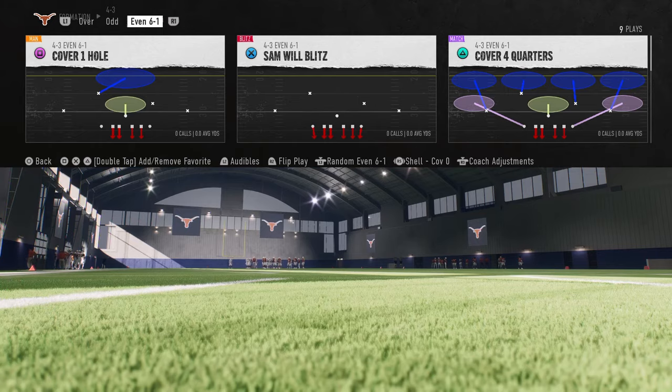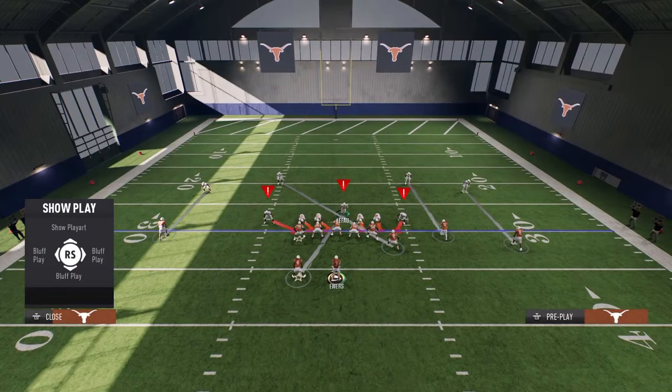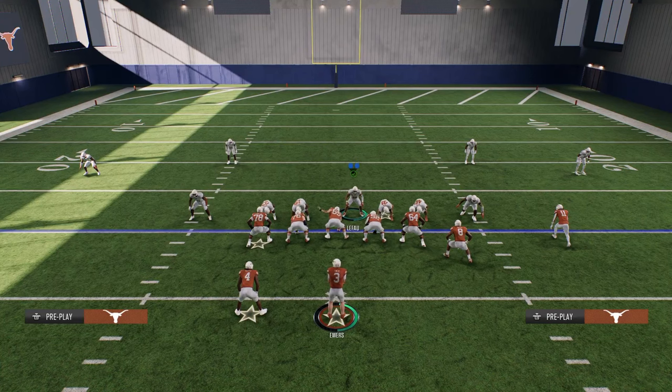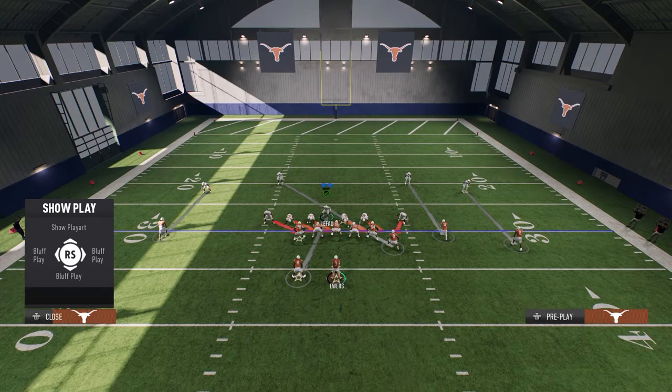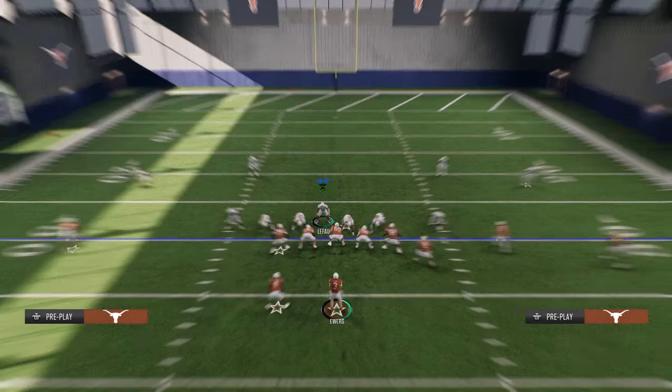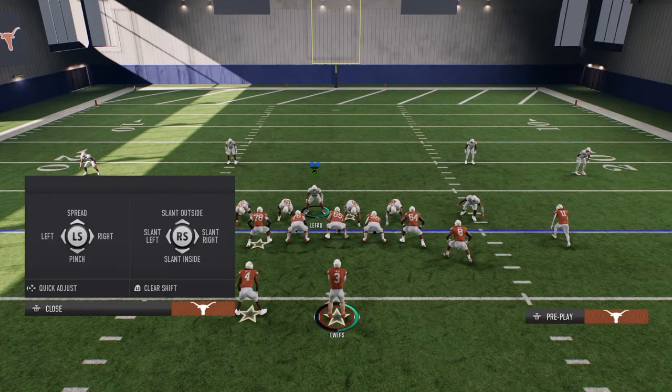Sam will blitz. How we're going to run this play is we are simply going to shift our defensive line. You can kind of do a couple different trains of thought here. What I like to do is shift my defensive line to whichever side I want the blitz to come in on the most. So here, we're going to shift to the right and we're going to crash to the right.